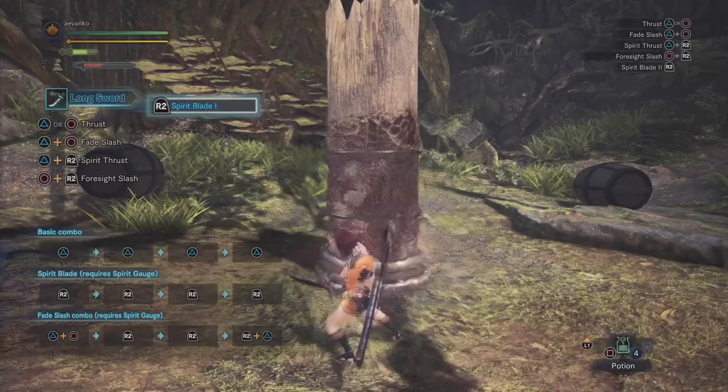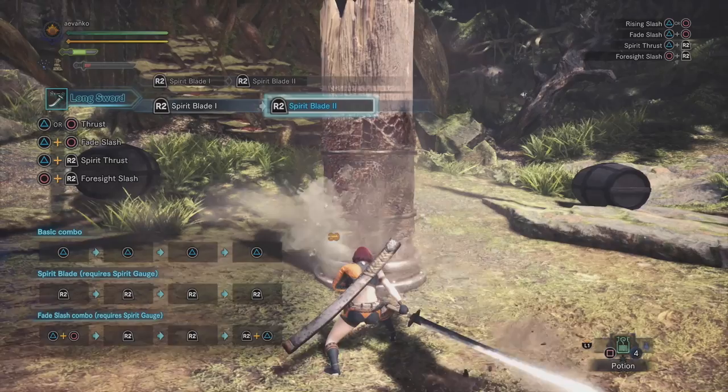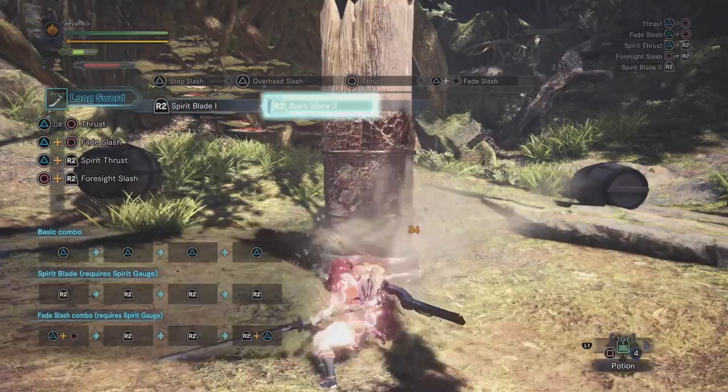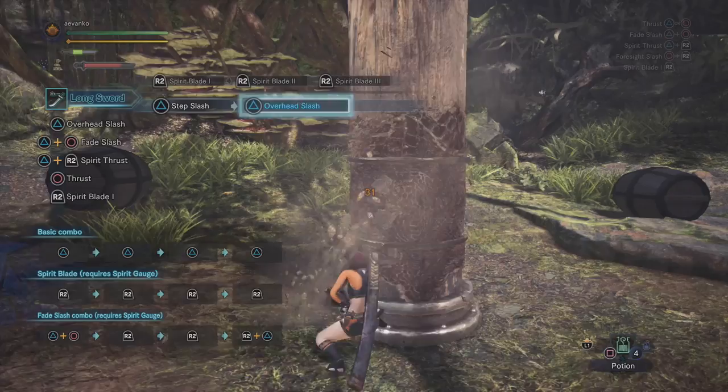Spirit attacks 1 and 2 are a nice downward combo. If you don't have enough gauge you'll stop after the second hit — you need enough gauge to do spirit attack 3, which is a triple hit. You only have to press R2 once; you don't have to jam on it to do that triple hit.